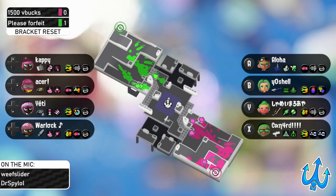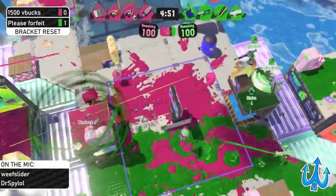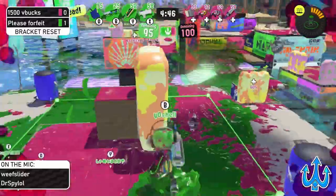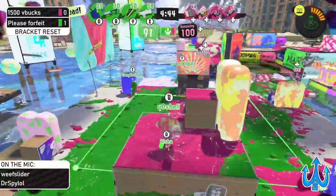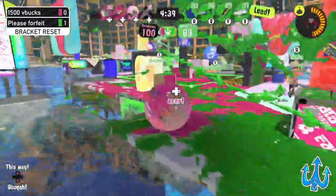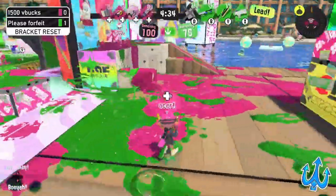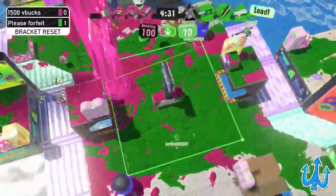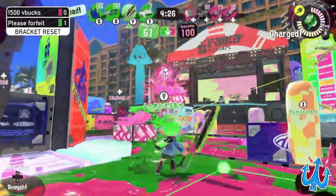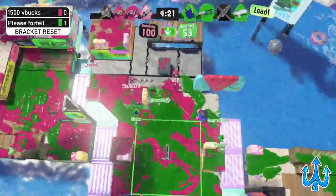We're going to see the same things — the slayer pair between the Tri-Slosher and the Wiper, and the Leader super dominant on this map, providing so much pressure. Mahi-Mahi is one of those maps where there's no cover, nothing to hide behind — the sight lines are insane. But the Crab Tanks are going to be a really nice boon for 1500 V Bucks. Please Forfeit though, despite the Crab Tank, still controls the zone.